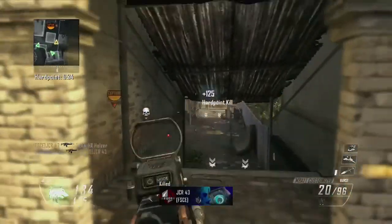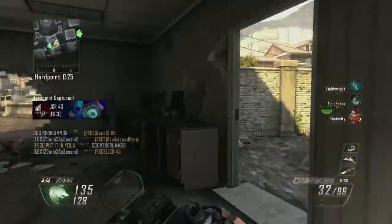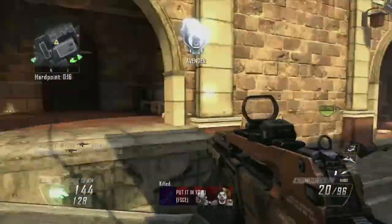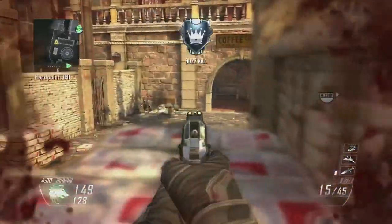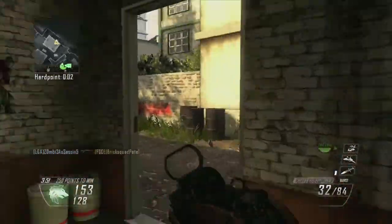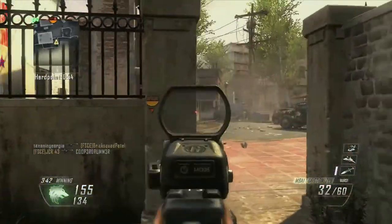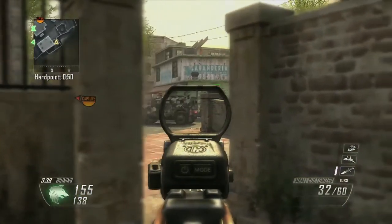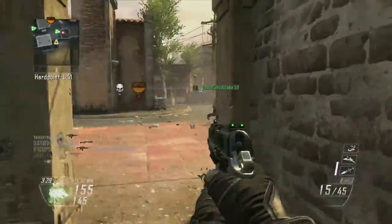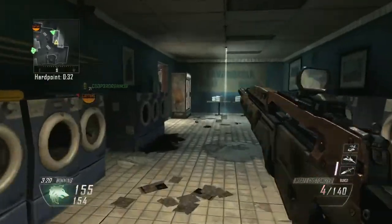That puts us in a bad position because now we have to push down here. I get this guy, and then I see our two guys push down on the left. At that point we knew there was only going to be one person left, because we had killed the other three. I needed to push down the right-hand side so at least one of us three would pick him off and get control of that Hardpoint. Now I'm moving to try to get anchor for the next one, which is the fountain area over here. KC comes over and picks him off, and now we are set up in anchor, hopefully maintaining spawn.